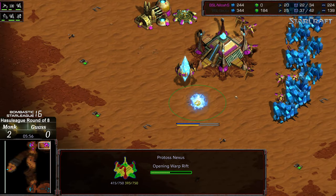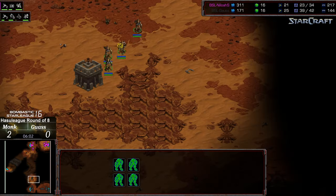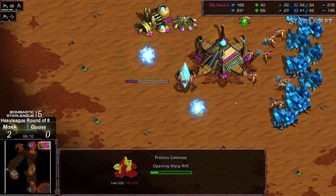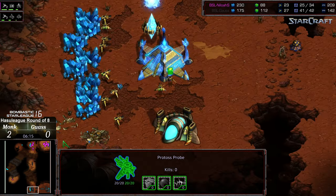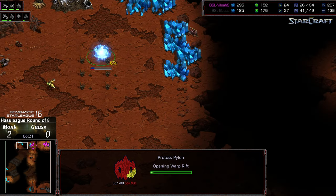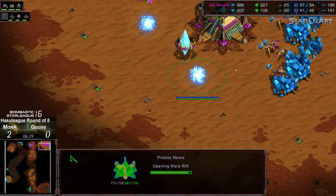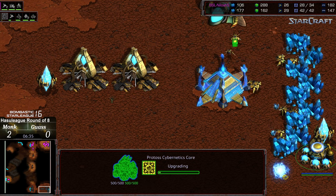A nexus in the main — are you kidding me with this? He is just memeing on Gauss. He's like, I can throw a game. I can throw this game and I'm still going to pull out a win. Gateway and nexus in the main, maybe going for a proxy nexus — bottom left. Very frustrated. I think that's aggravation play right there. A proxy pylon, upper left. But this is a statement from Monk right here: I can drop all of this stuff, drop this entire game, and I will still beat you within the allotted five.